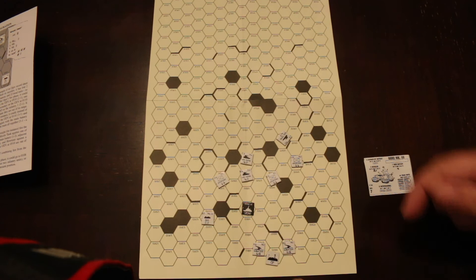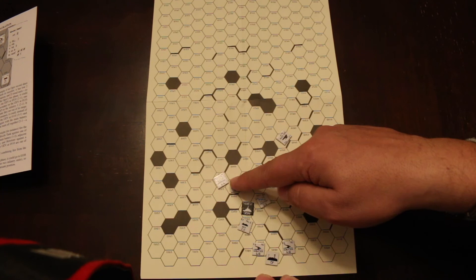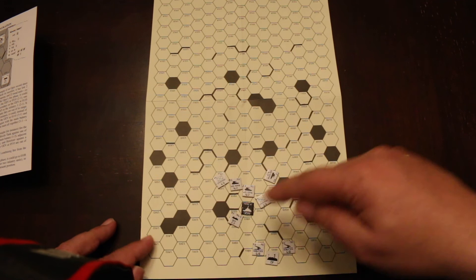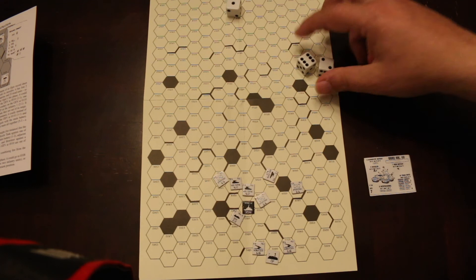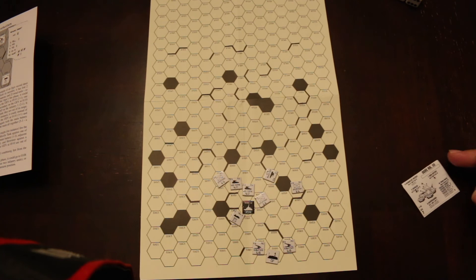The humans take their next turn. Howitzers fire — miss, miss. GV misses, heavy tank misses, but infantry rolls a six and takes out three of the Ogre's treads. The Ogre now has 17 treads left and can only move one hex.